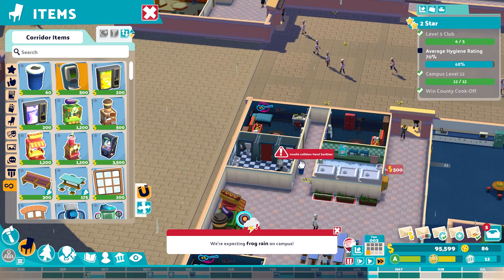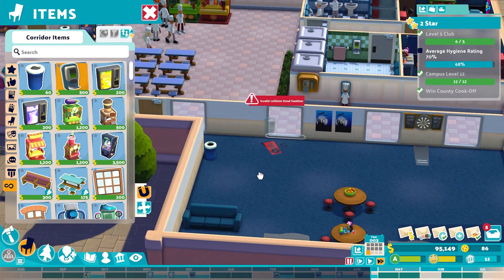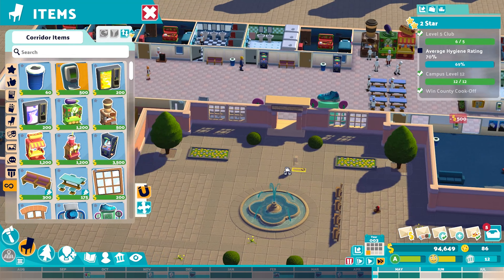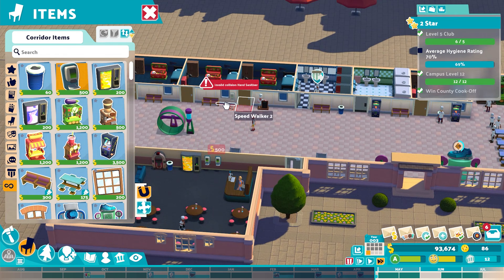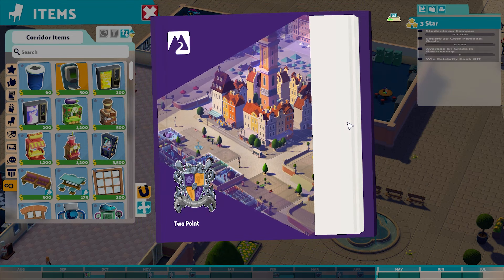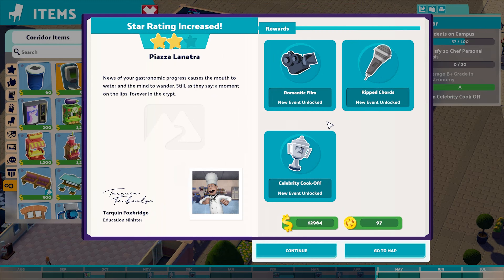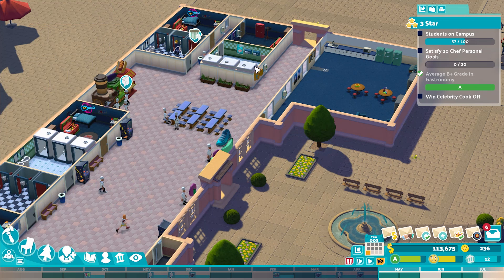I've not done much testing on it, but it's worth thinking about as we put in a few more hand sanitizers in our new student land, which still doesn't have much furniture in but it's better than nothing. It did just rain frogs as well — that does happen. Oh, there we go, two star objectives complete! We've unlocked romantic film, ripped cords, and the celebrity cook-off, which is our next objective.